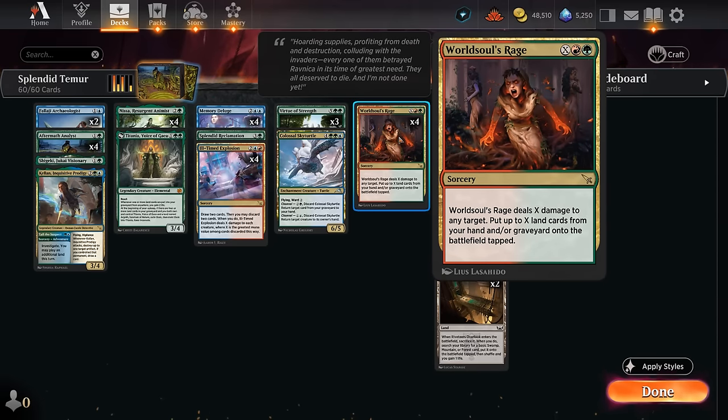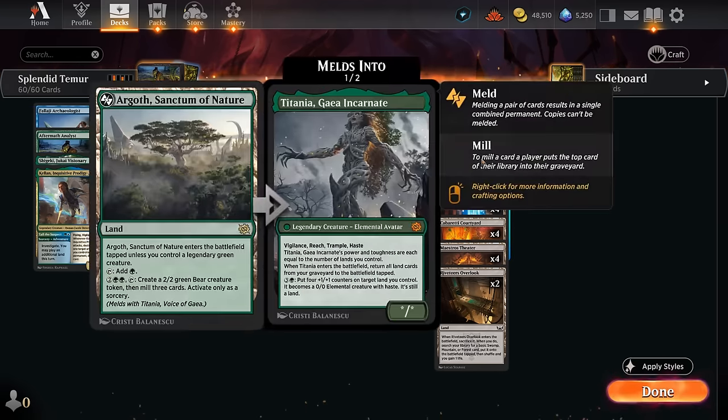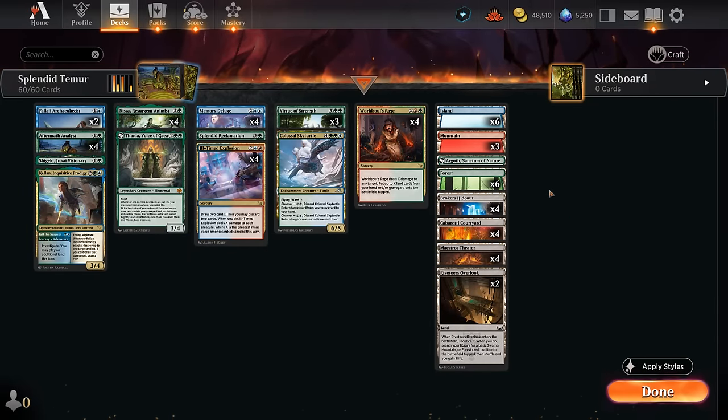The infinite combo is not very likely to happen and takes way too many clicks to be realistic on Arena, but it's a fun combo to mention. The mana base is very simple and also very budget friendly, with 14 fetch lands, lots of basics, and one Argoth if you want to run Titania as well. Some lists play more than 60 cards so you can fit in more basic lands to keep fetching, which is a valid approach, but I'm keeping things to 60 cards.